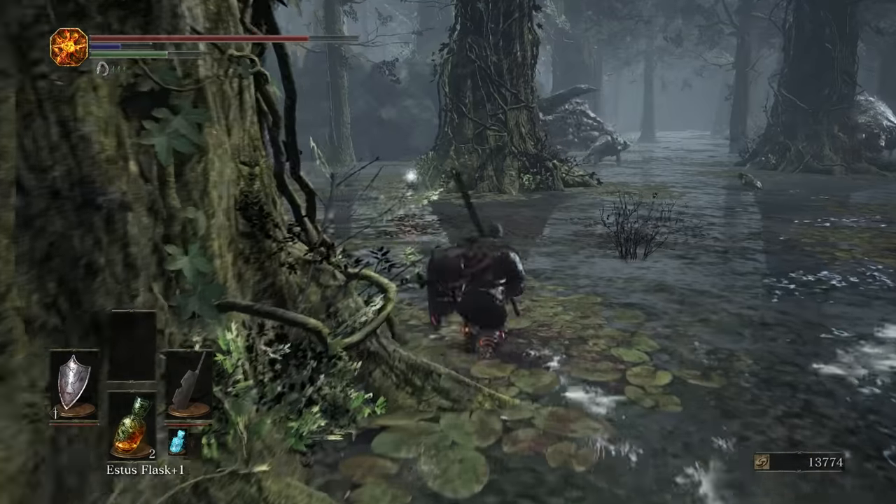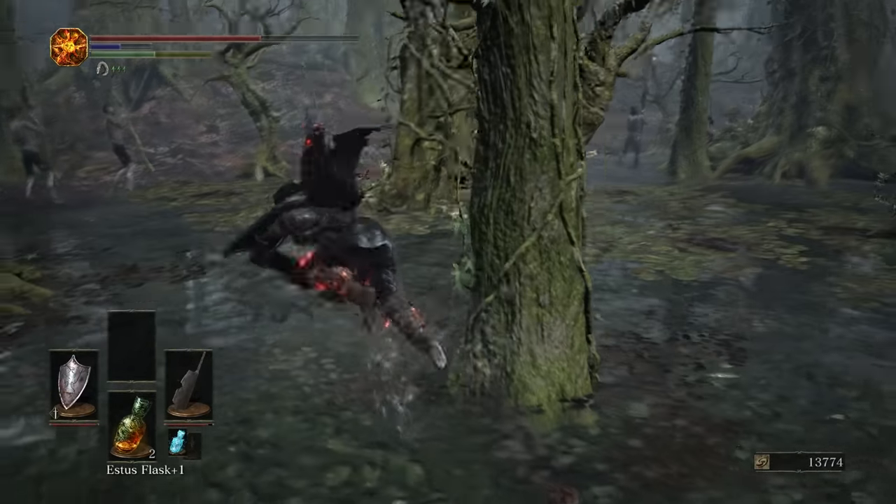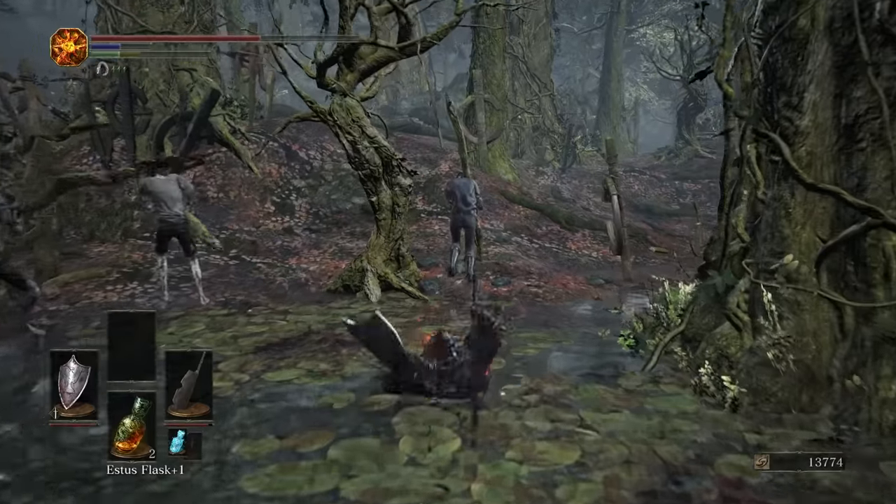There's the second crab. We're going to go get ourselves — oh no, crab! Before we fight the crab, we're going to go get the middle bonfire. The middle bonfire is right here in the center of the woods. Run this way, around this big rock — there's the gateway. You want to look for that gateway; when you see it, you know you're at the bonfire.